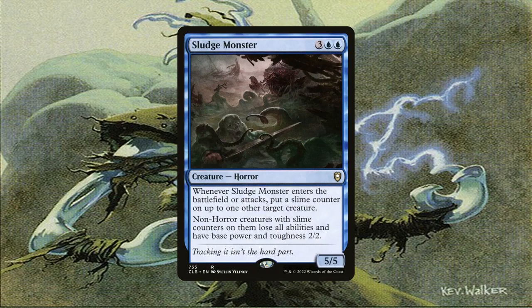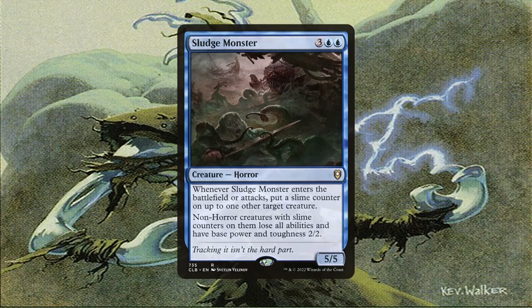Sludge Monster is a card I love and am surprised to not see more of. It turns a non-horror creature into an abilityless 2/2 when it enters the battlefield and when it attacks. If it had horsemanship, you can swing in with total abandon and start nerfing your opponents' creatures. Somebody has an Avacyn? Just turn her into a 2/2 abilityless creature. Best of all, it triggers on attack, so if your opponents had a board state you can swing into without the monster dying, you can do it regardless of whether it was unblockable or not.